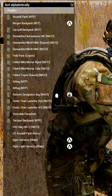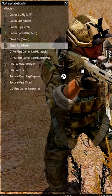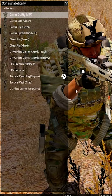First is the para part. You need to equip a steerable parachute in your backpack slot. This means you need to carry the majority of your supplies in your vest, so heavy gunners aren't often going to para-drop.